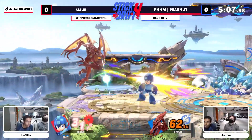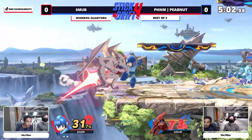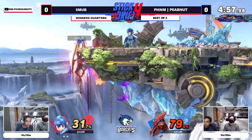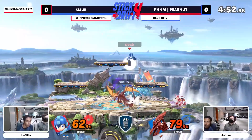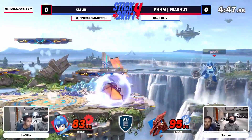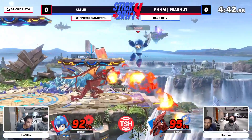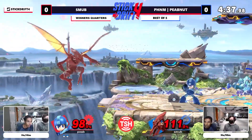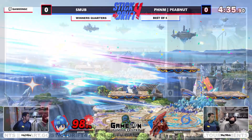Peep is honestly playing a lot more like Blitz this game — he's still holding forward more than a player like Blitz would, but it's so interesting to watch him take the play style adjustment from that set and implement it in this matchup where it's going to be beneficial. He's letting Smub swing and then just saying 'okay, you just don't get to play the game anymore,' where the Peep we traditionally see might actually just try to contest or beat out that button in the first place.